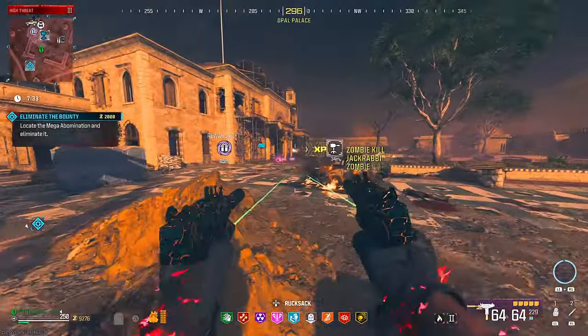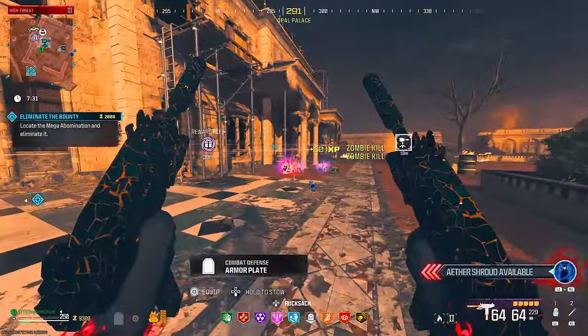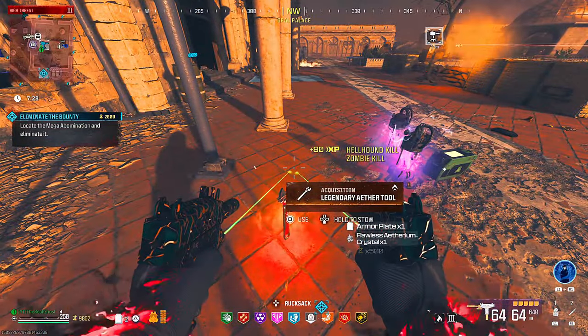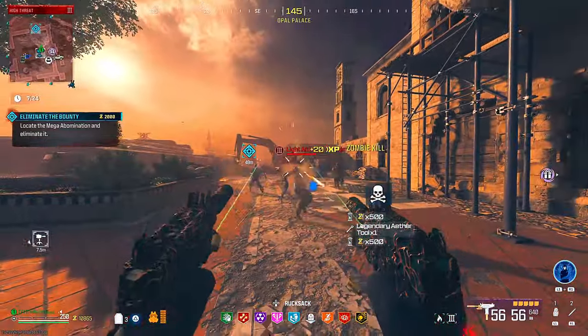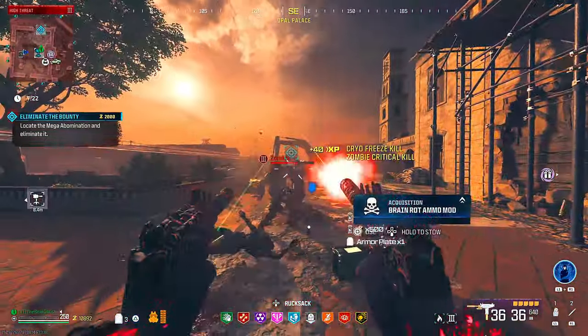If you guys aren't scared to come into the red zone and you spend a lot of time in here, I would advise you to start farming up these mega abominations. As of lately they've been dropping a lot of good stuff, especially those high-tier crystals. So let's quickly run over some of the ways you can kill these things very easily.